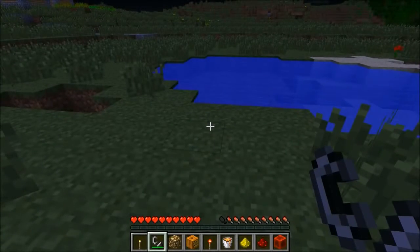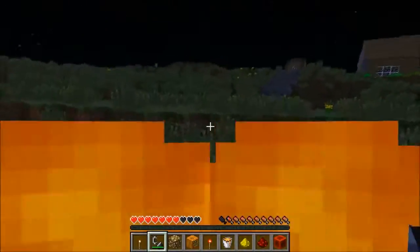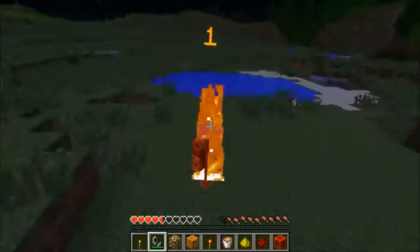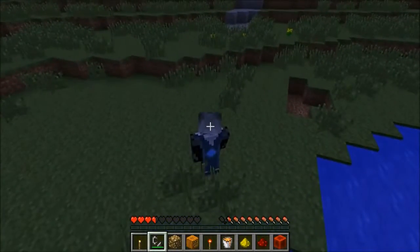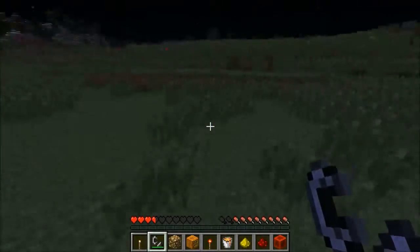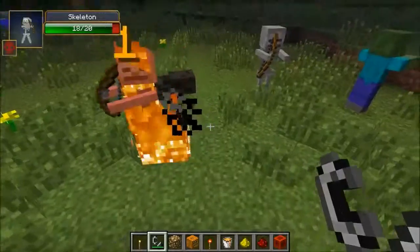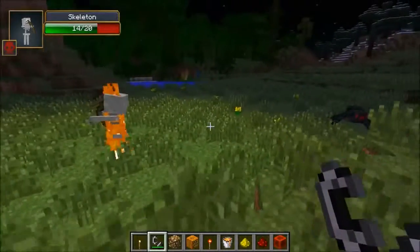I know exactly what you guys are thinking — can I light myself on fire to keep everything bright? The answer is kind of — it's weird. So if I light myself on fire, it kind of shines on and off. They probably didn't really consider this when making the mod. It's probably the worst idea I came up with, but it actually kind of works — it gets a little bit brighter around you. Why would you want to do that? No idea.